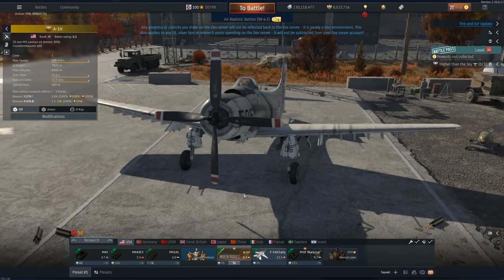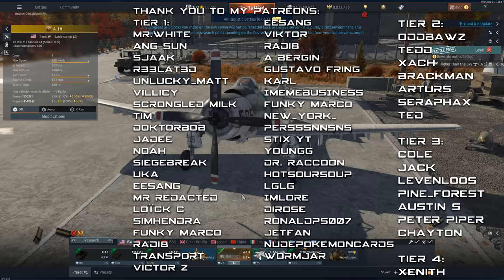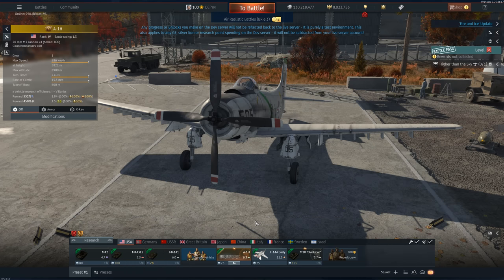Let's take a quick look at the copy and paste fire and heat, ice and fire, whatever it is — it's a copy and paste update. This is most likely the filler patch before November, maybe December. There's always two patches in the winter period, and this one is unfortunately a little bit of copy paste.